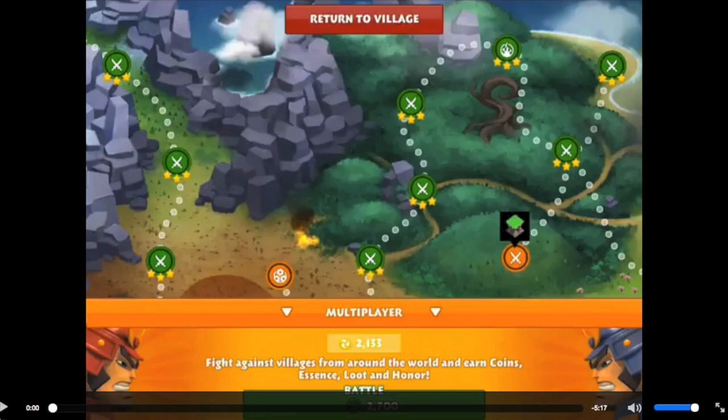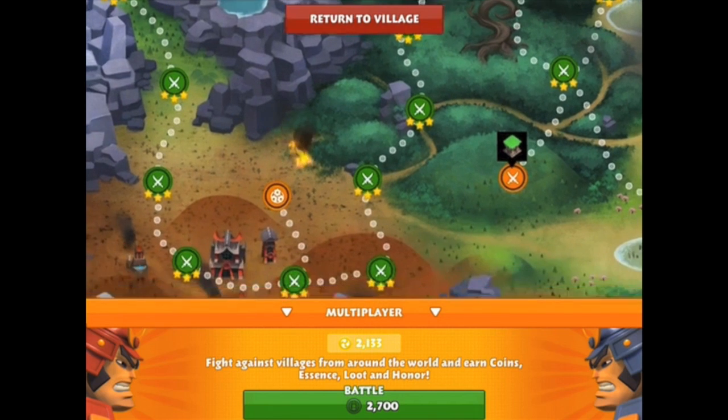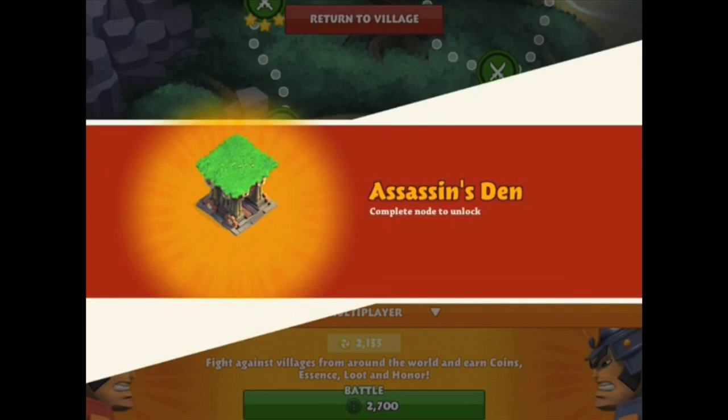The new trap coming out in the next update is called the Assassin's Den. It's really cool. This is developer footage that has not been released yet. We're going to go ahead and jump into this — the Assassin's Den is shown right there on the map.